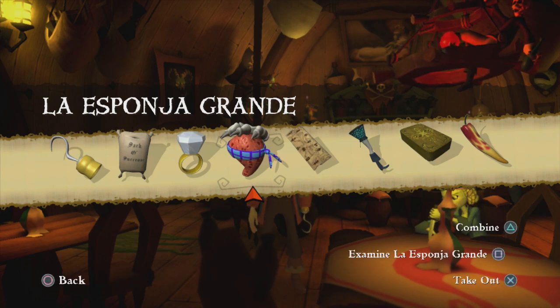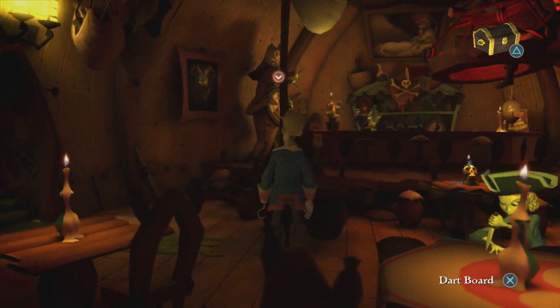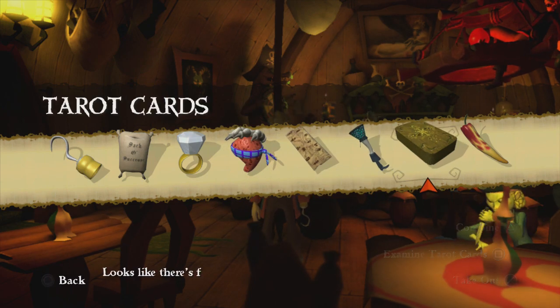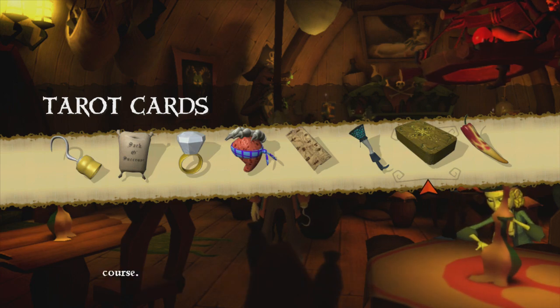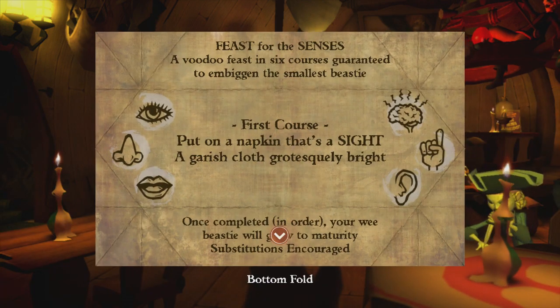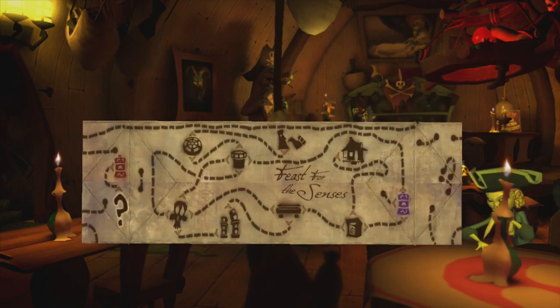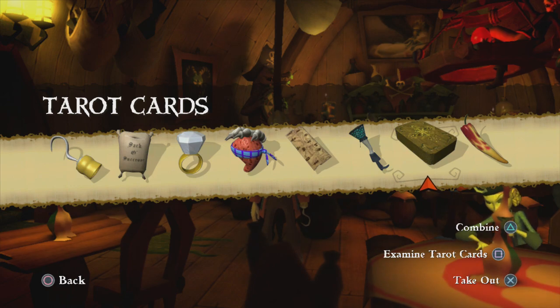It looks pretty hideous, doesn't it? So what do we do - we've got these cards, one card's missing, but I'm sure there's enough precognitive mojo in these babies to count as a sixth sense. So we need the sixth sense course - I'm guessing that's that one. Then we've got touching and sound as well. I better fold this up before I put it in my pocket.